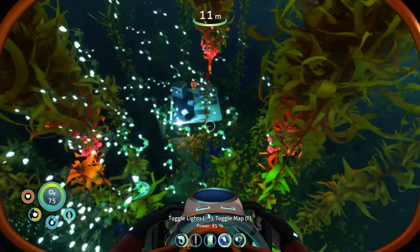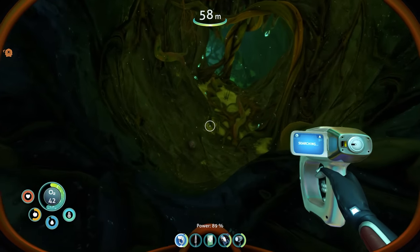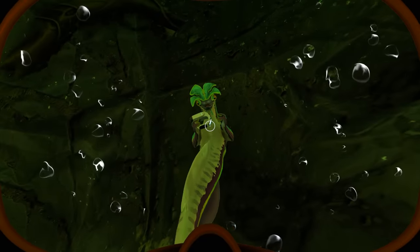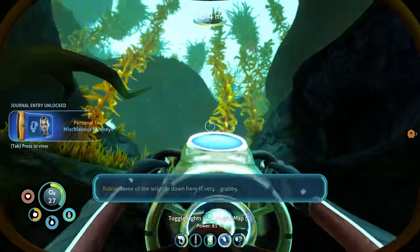I made my way over to this emergency supply cache, where I unlocked the mineral detector and found a bunch of other items. I found this creepy cave entrance, but there's probably some good stuff down there that I'm going to need. Get off of me! Some of the wildlife down here is very grabby. I will be speaking to HR about this.